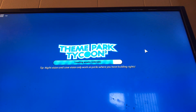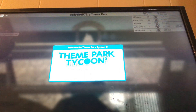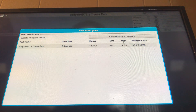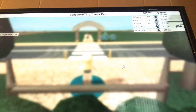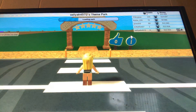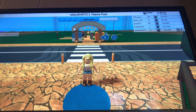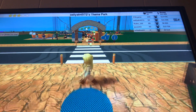Scan has completed. Warning: issues have been detected that need your immediate attention. Click on clean now to fix these issues. Let's go see my first tycoon I ever made. Aliyah 4572 Theme Park, as you can see right here. That's my name, so go follow me on Roblox.